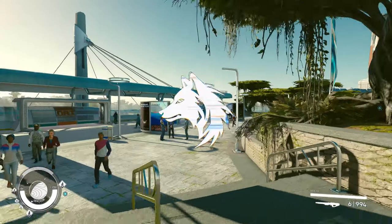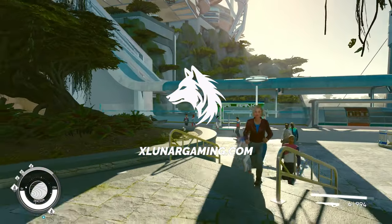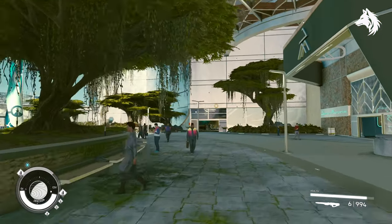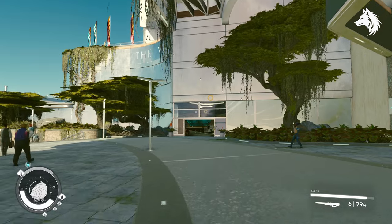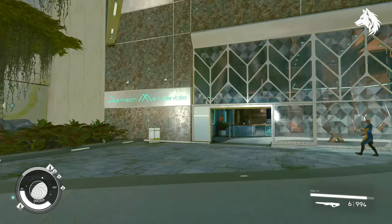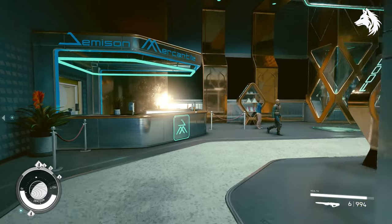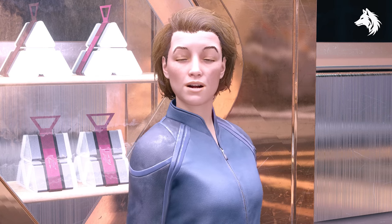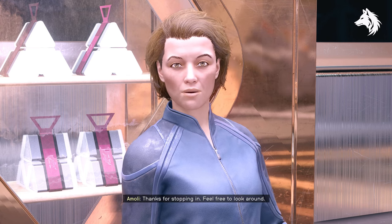Hi guys, Luna here and welcome back to another Starfield guide video. In this one we have seven or eight more uniques to discover, including one of the game's best weapons, the Despondent Assassin legendary sniper rifle. All of these are from random places as we mop up the remaining uniques to find in the game, so let's jump into it. Ace Sidearm is purchased from Jimmison Mercantile in New Atlantis.